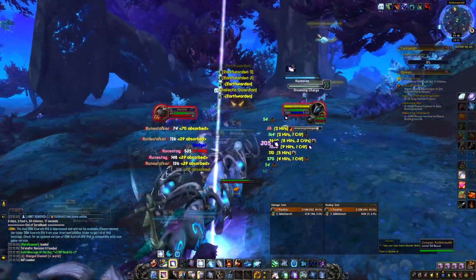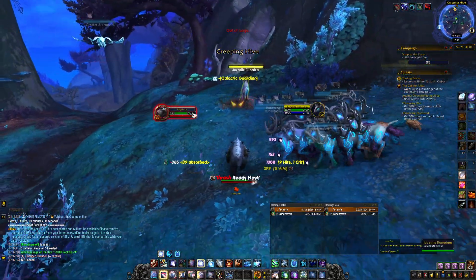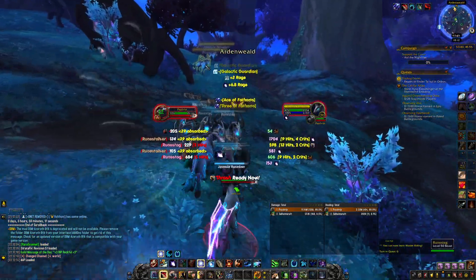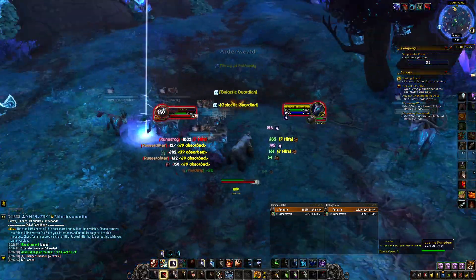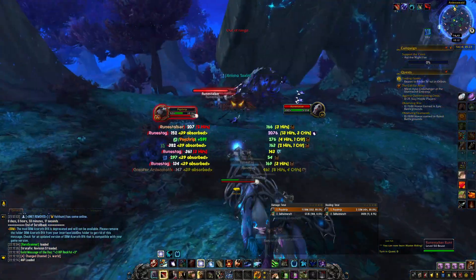For example, right now go back and use the Thrash — the Thrash will generate so much aggro that the mobs will never pretty much reset or leash. So just go back and do that every now and then. As you can see I go back, use another Thrash, and we're just gonna keep on pulling.